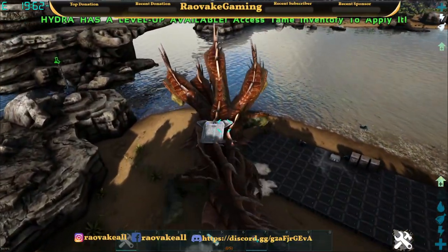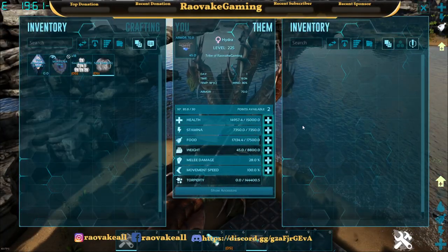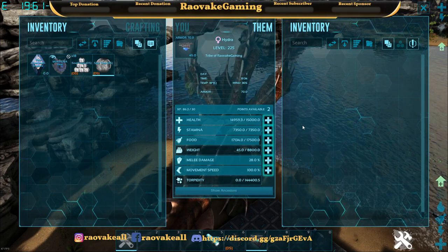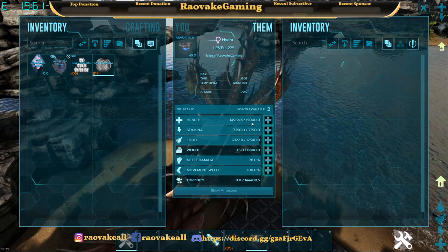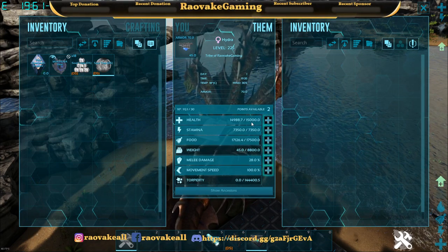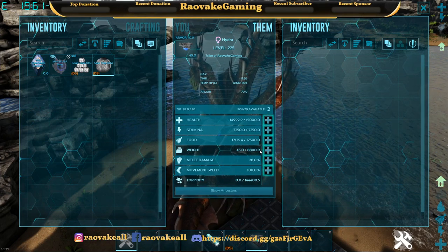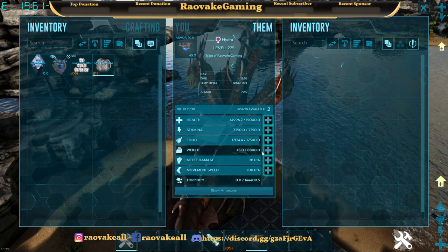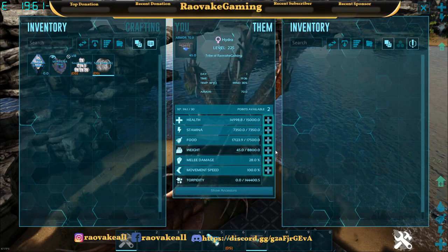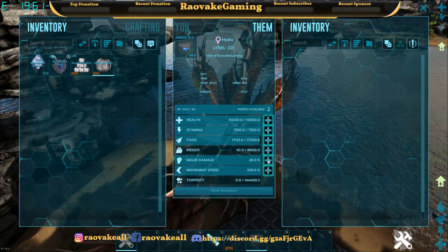It's massive. This one is level 225 — it was originally 150. It's got 15,000 health right now, 7,000 stamina, no oxygen since it's a water creature, and its weight is pretty high at 8,800. Melee percent is low, but its base damage is high.